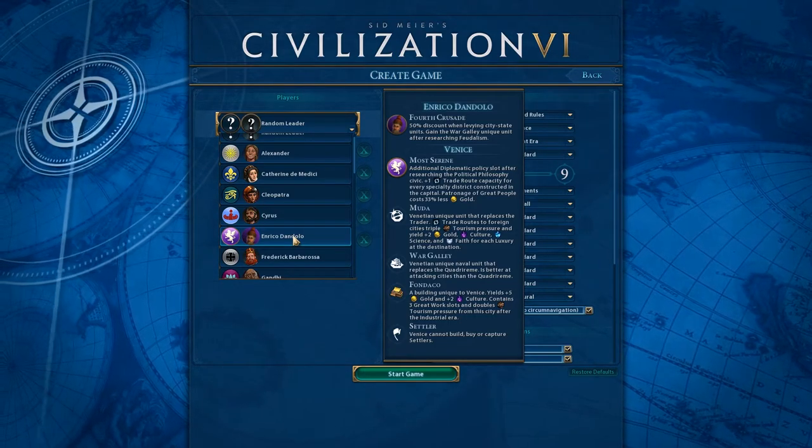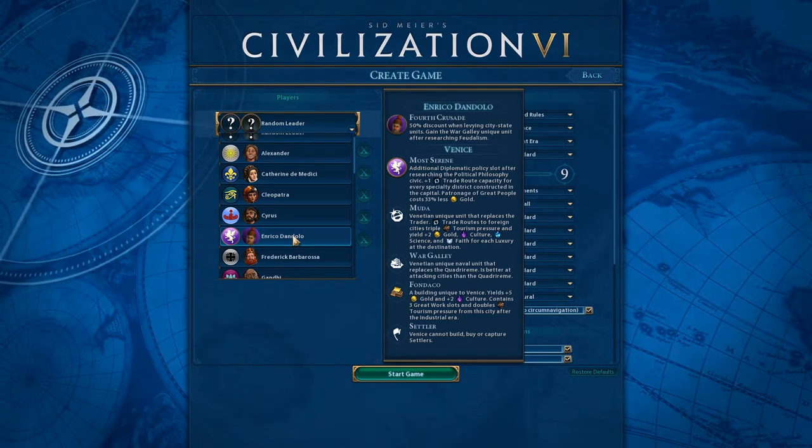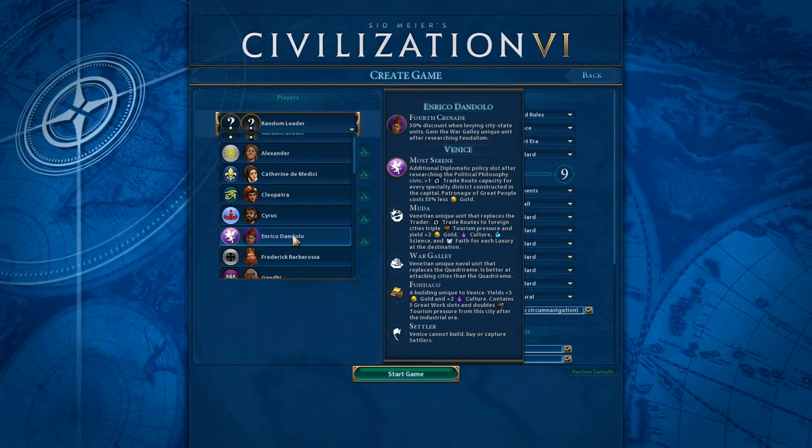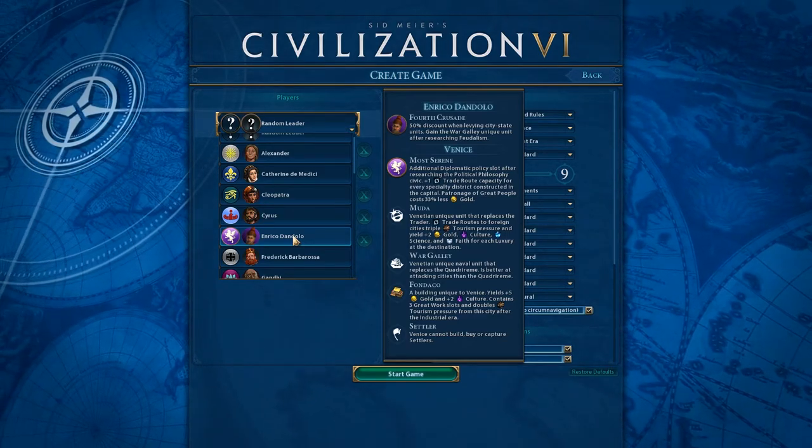But there's a downside — Venice cannot build or capture settlers. That's kind of scary. They also get the War Galley, which we'll talk about when we get in game, but it's pretty much just a really strong early game quadrireme.